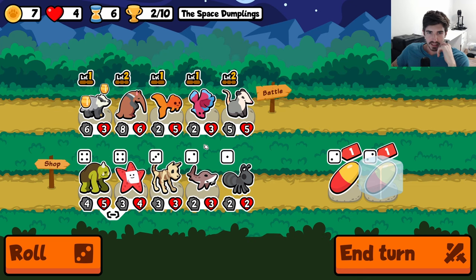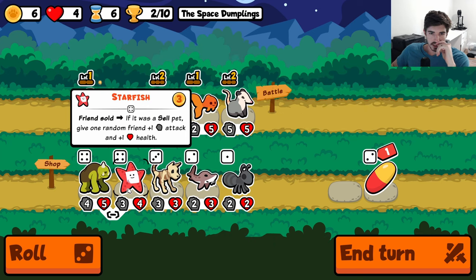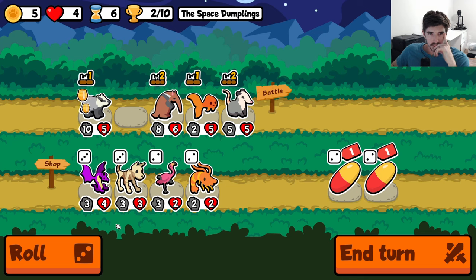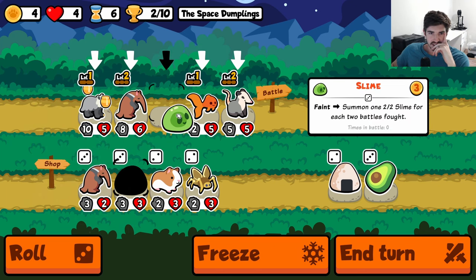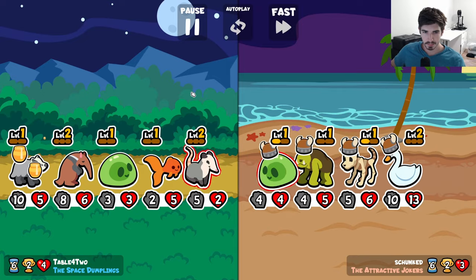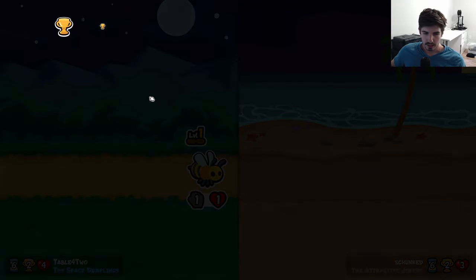These guys kind of suck a little bit. We could maybe go skeleton dog, but even that's a little underwhelming right now. Another anteater. What if we just throw in a slime — get the slime cooking. Works well with sharks later. He's also running slimes. And as usual, honey badger takes it home.